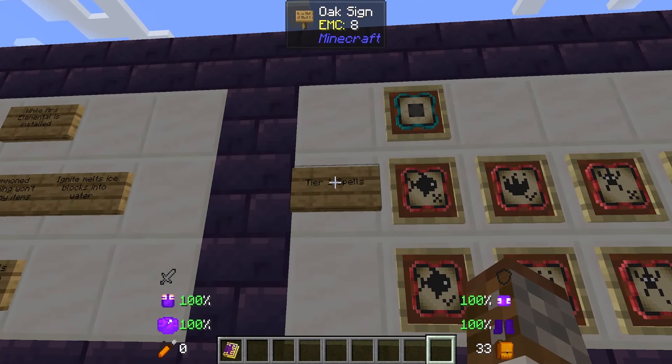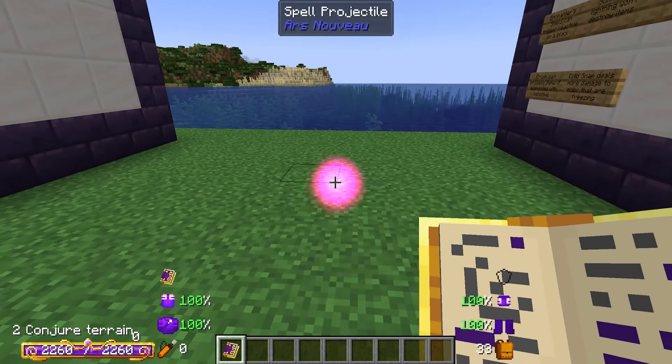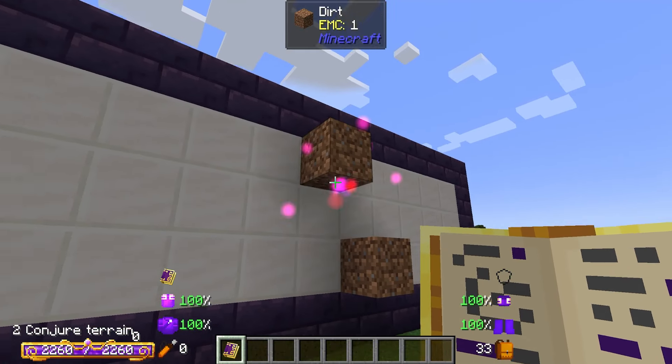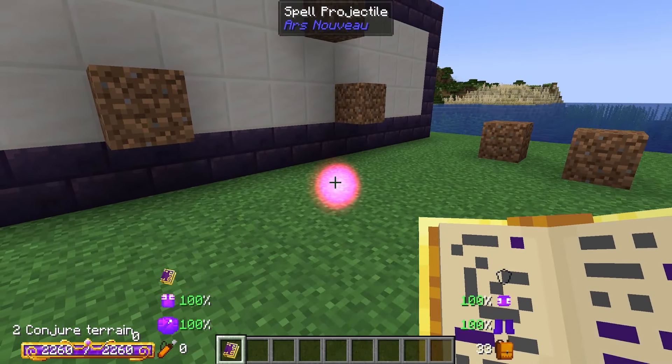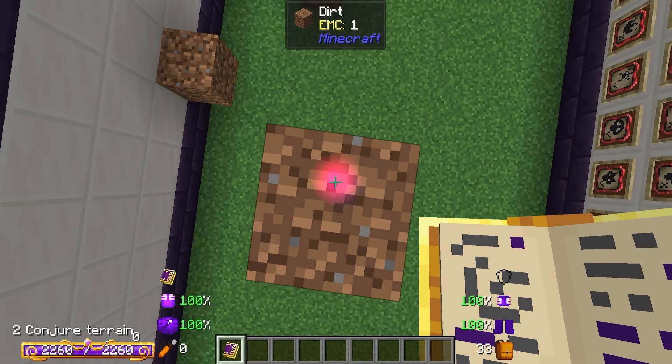The first tier one spell is conjure terrain. When we fire it, it's going to create some terrain — I believe it will always be dirt. As you can see it just creates terrain, so it's not a bad thing to do for a little nerd pole.